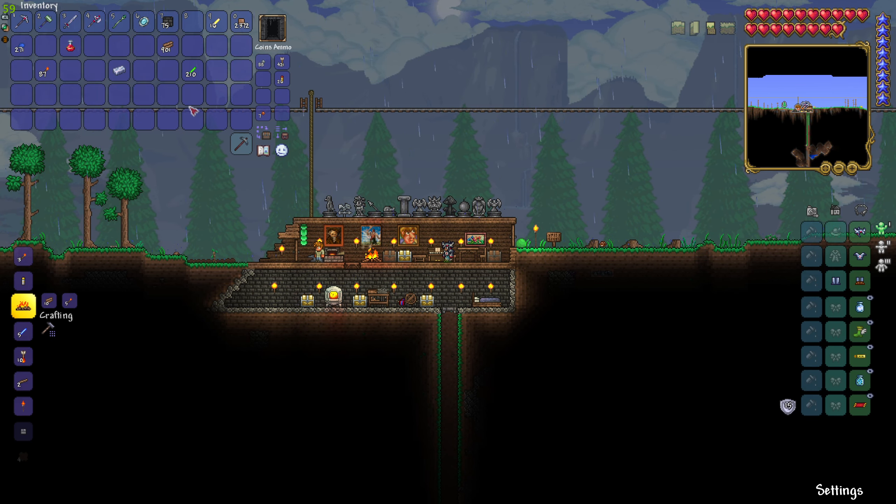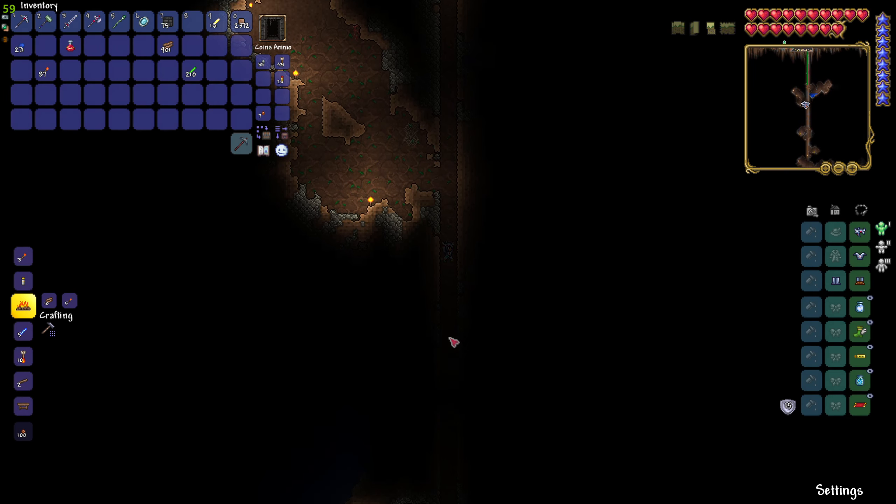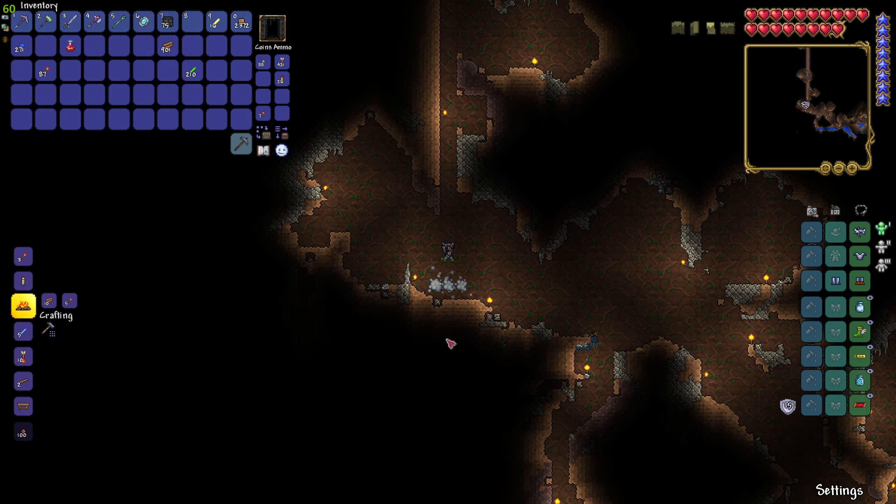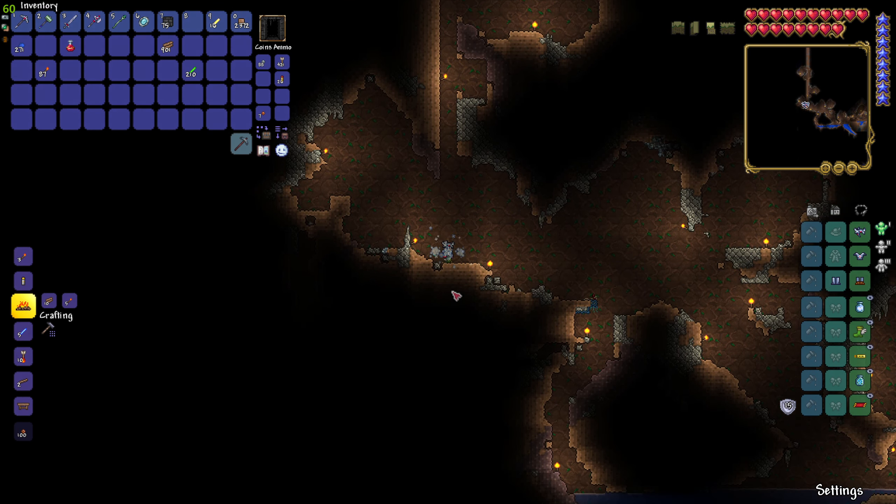We're not gonna have enough for a hammer, but I'll just deal with it. This should be a lot faster now. In fact, we can test it a bit if we go down our little hole that we made. I don't know why I thought you couldn't make tools out of stuff. I thought the next one was silver, but apparently it's not. Let's see how it works. And it's kind of faster, I guess.